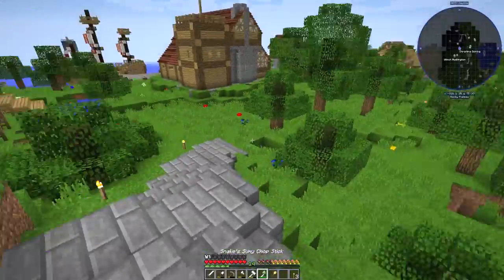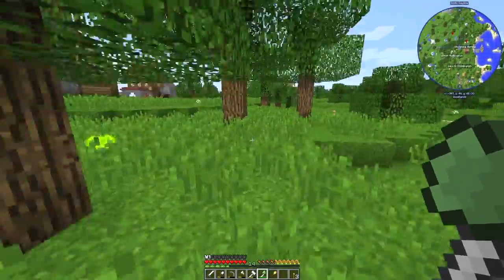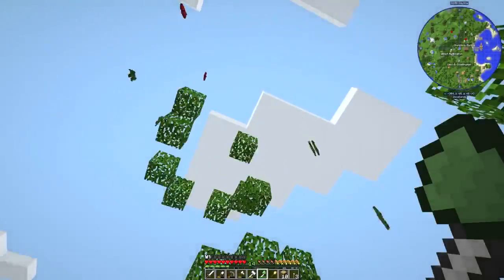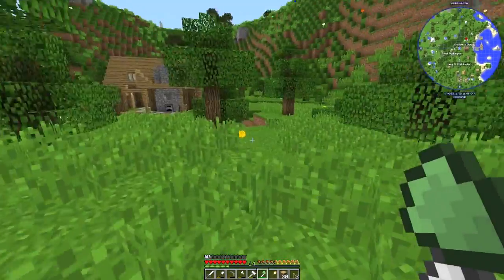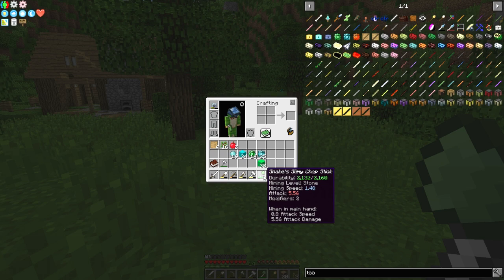Let's use my lovely slimy chopstick on a big tree — this one over here is slightly bigger. Let me chop this from the bottom. Watch — it goes a bit slow, but boom, perfect. Look at that — a million gazillion blocks! We've got 20 blocks of wood, it's awesome. It does use durability obviously when you use it, but it's gone down only a bit, which is quite good.